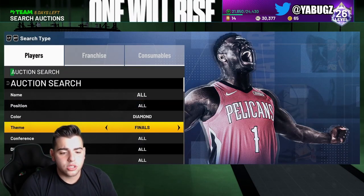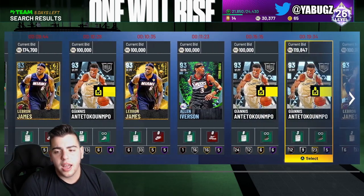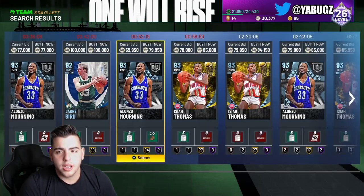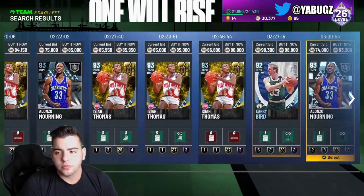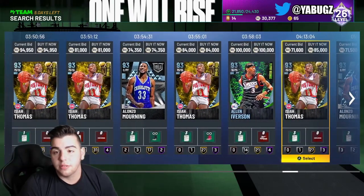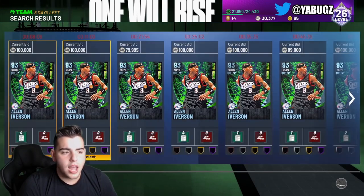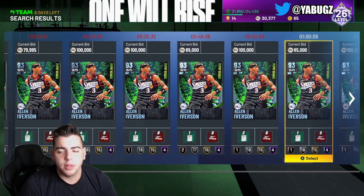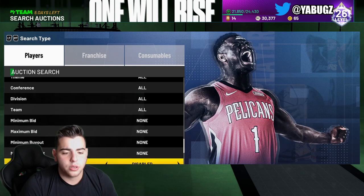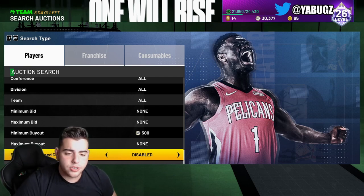Snipe filter number two is Diamond Eastern. One of the cards needed is Alonzo Mourning and maybe Isaiah Thomas. You could scroll down to the three-hour mark, and honestly, you don't even need those cards — you could scroll down pretty easily. Right there is an Allen Iverson for $100,000. That card is a decent pick-up. Allen Iverson is really only $100,000 but you could flip him for around $110,000. He was already bought out, so that Allen Iverson for that price was a very good value on an Eastern filter.